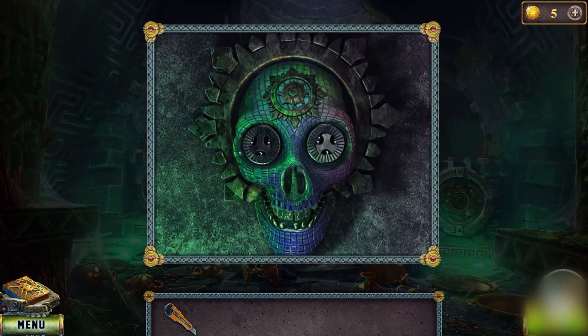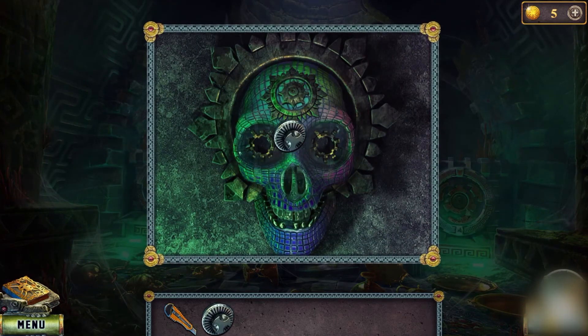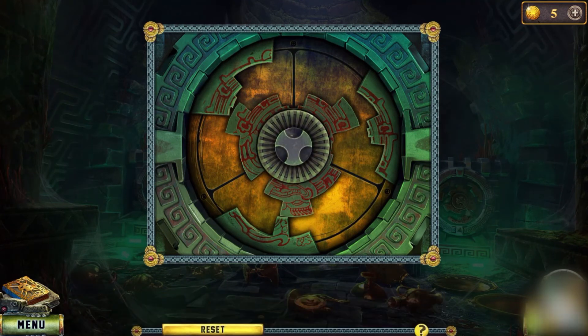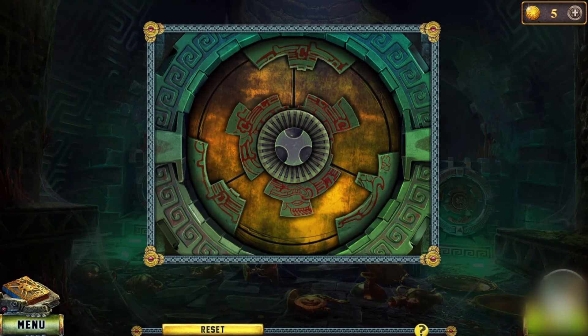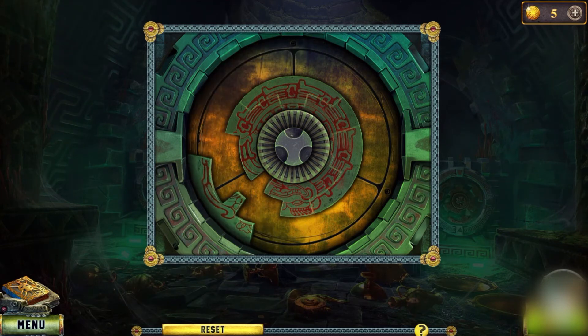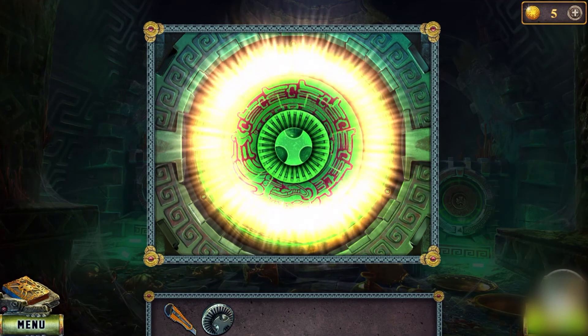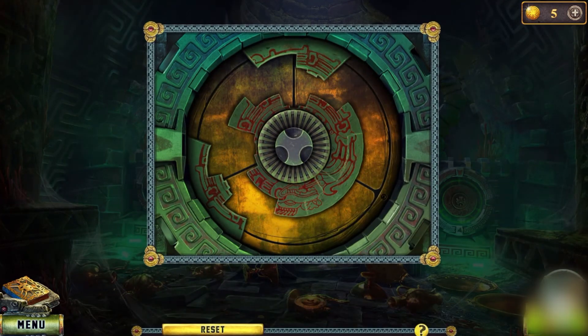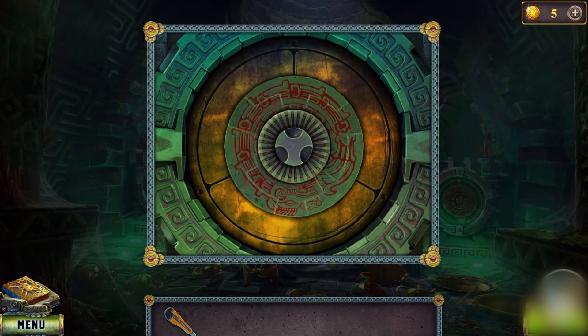Click on different objects — there we get a seal. Fit the seal into the puzzle: we need to rotate the circle parts so they match the grooves in the center part. Put the second seal in the puzzle and do the same — the puzzle is solved.